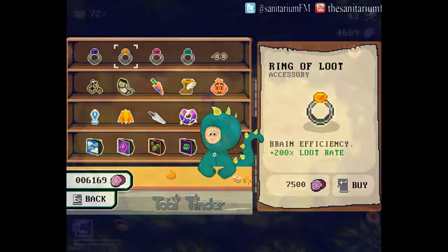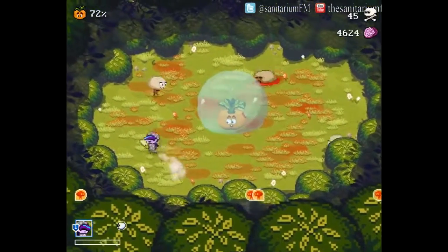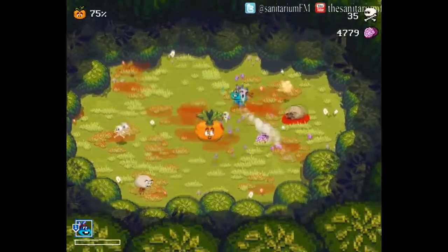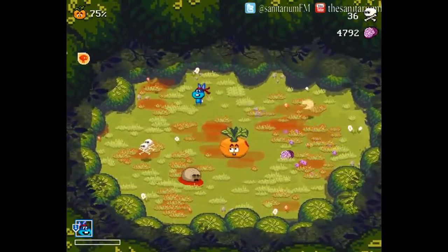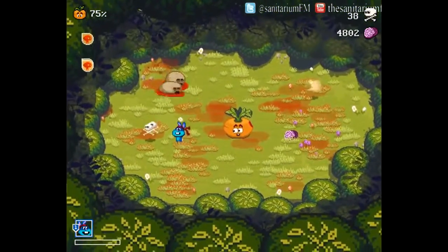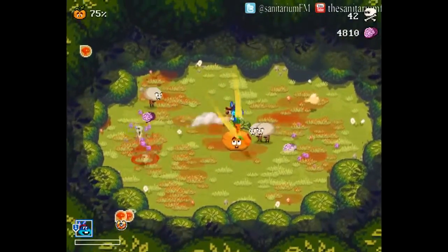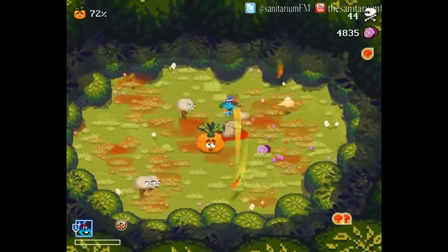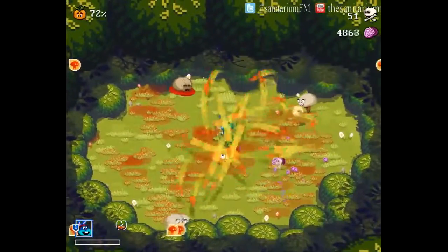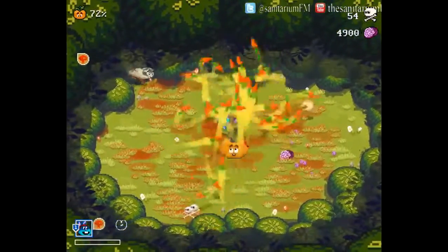The power-ups do things such as apply a shield around the giant carrot that causes any mutant that hits it to die instantly, lasting for a short amount of time. Or my personal favourite power-up basically lets your projectiles be magnetically attracted back to you, and because of that, I often use it to get a series of projectiles orbiting my character and then run around to let those orbiting projectiles deal with waves of mutants coming in. Word of warning though: your own projectiles can and will hurt the giant carrot you're protecting, so watch your aim.